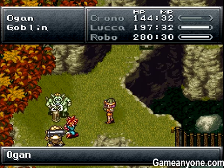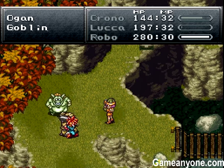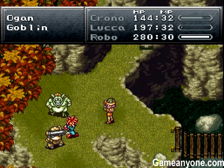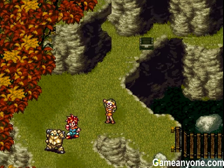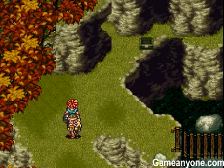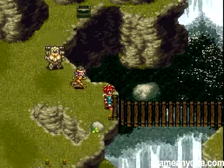Here's a fire toss to get rid of his hammer. Punch him right in the face. Robo levels! Let's go grab this chest. 500 gold, that's what I'm talking about.